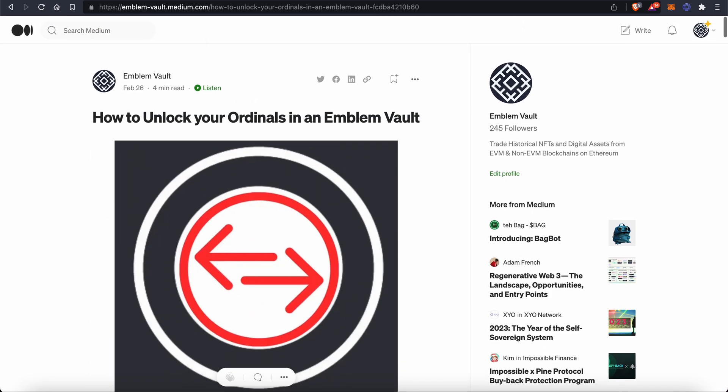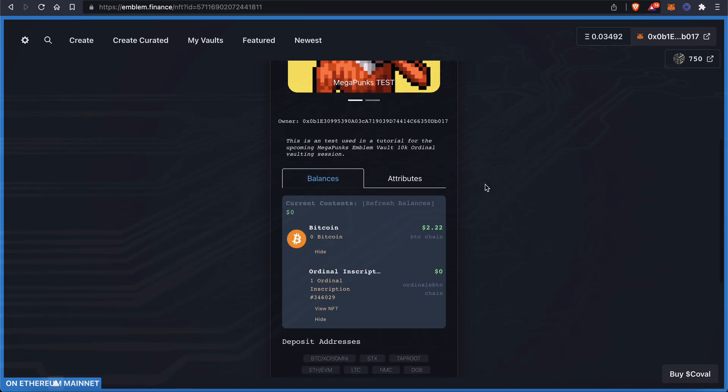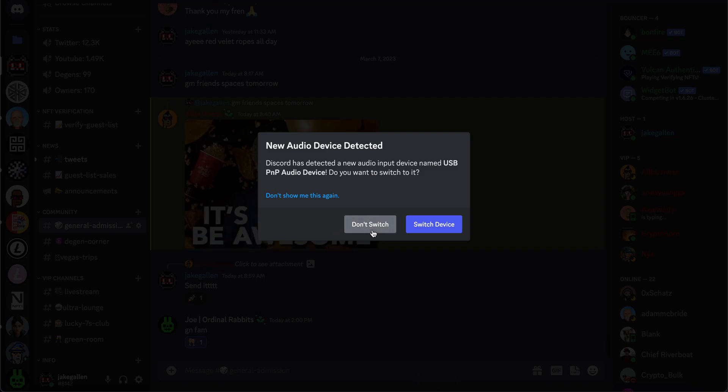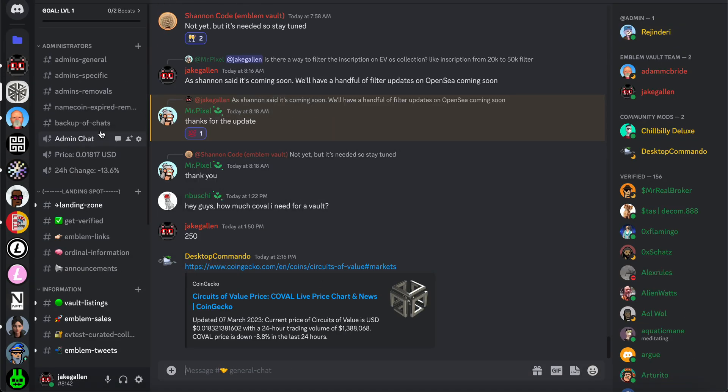I just want to say congrats, guys — you're now the first 10K collection to be vaulted with Emblem Vault. We had a successful time. Become familiar with Emblem Vault, and if you have any questions, hop into our Discord. It's pretty easy to find — just right here: Circuits of Value.